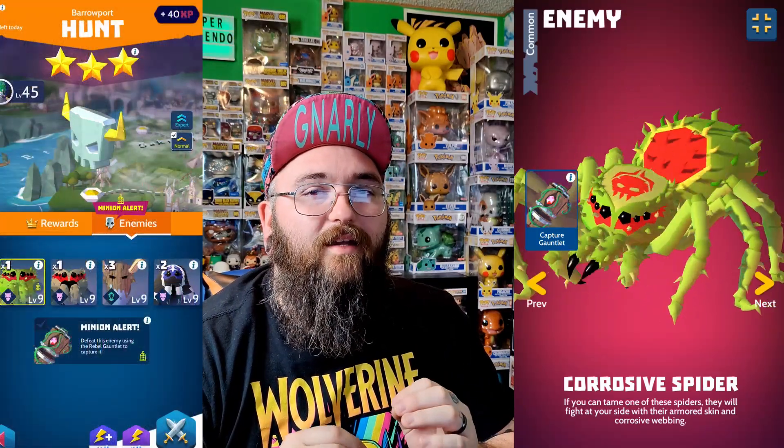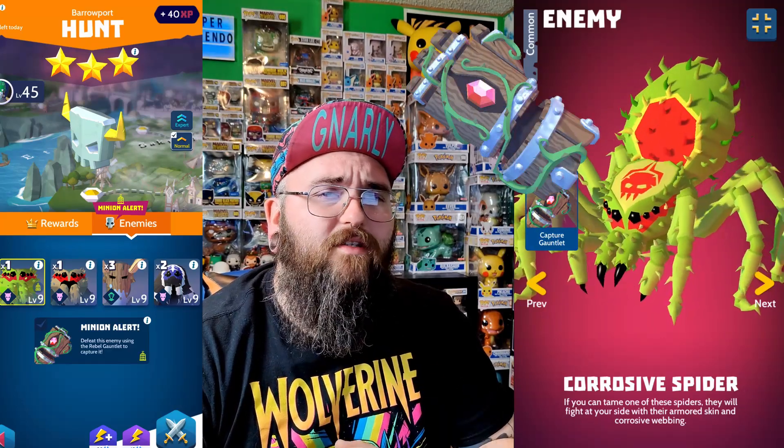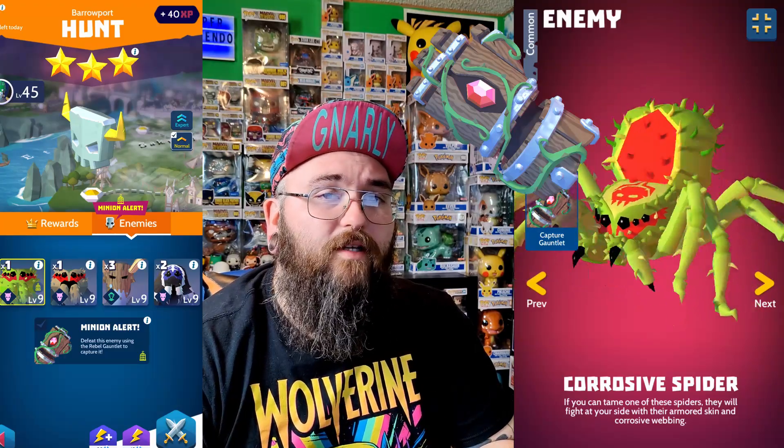The last minion we're going to go over in High Guard is the Corrosive Spider. If you can tame one of these spiders, they will fight at your side with their armored skin and corrosive webbing. The Corrosive Spider can be found in the Borough Point Hunt, and you do need the Rebel Gauntlet for this one. When you capture this spider, it will start at level 5, and capturing a duplicate will give you one Chewy Bone.